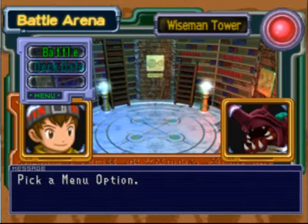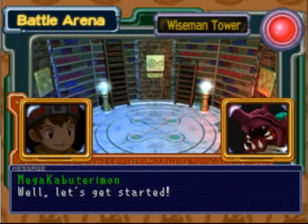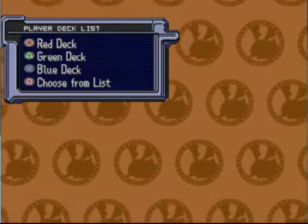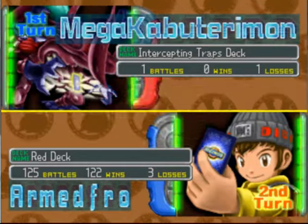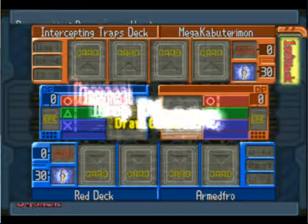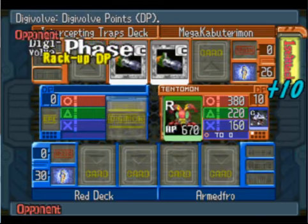Hey guys, Armfro here. Got another part — maybe the last part — of Digimon Battle Card Game. We're here against Mega Kabuterimon in the Wiseman's Tower, which is the last arena in this whole game. I'm going to use my red deck. This is going to be the last couple of battles in this series, and then we're going to move on to another LP finally. It's honestly kind of dragged on for a little bit there.